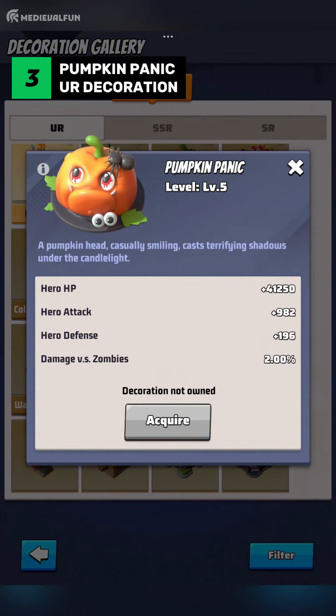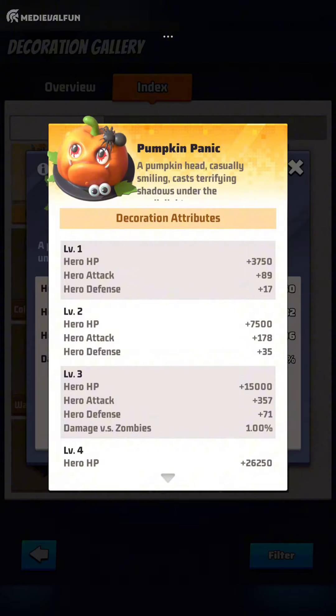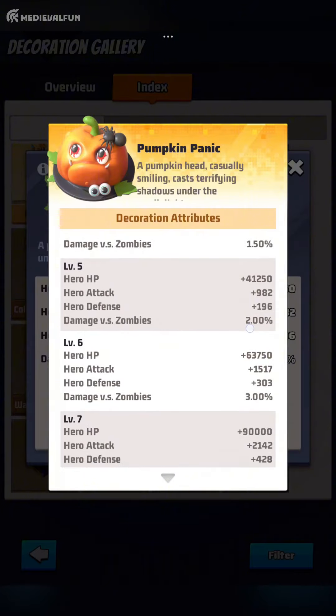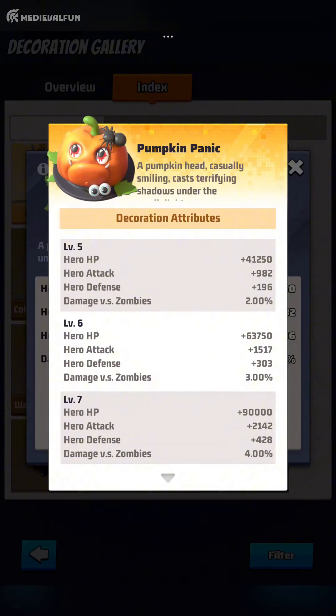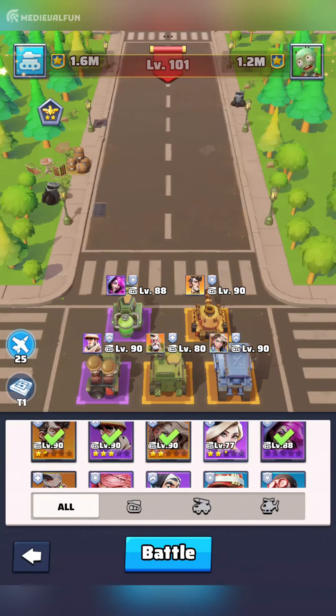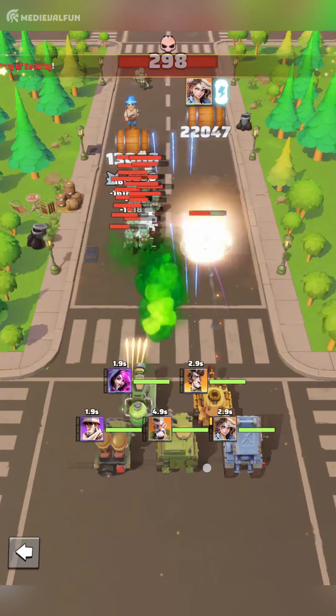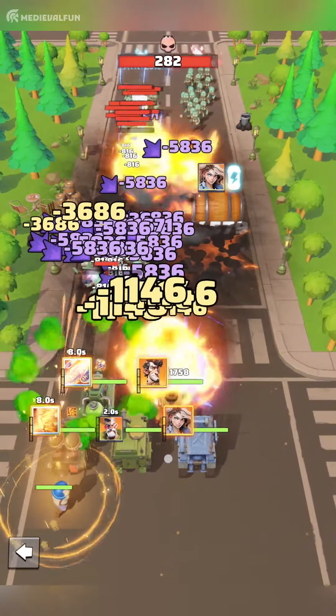Number 3: Pumpkin Panic. Pumpkin Panic is an essential UR decoration for any serious player in Last War Survival. This unique structure enhances your heroes' overall survivability and offensive capabilities with significant boosts to HP, attack, and defense. The 90,000 HP boost at the maximum level is precious for keeping your heroes alive in challenging battles. The attack increase of 2,042 allows your heroes to deal more damage to enemies, while the 428 defense boost helps absorb more damage. Additionally, the 4% increase in damage against zombies makes it essential for clearing stages around your base, hunting world map zombies, or participating in weekly events such as the zombie invasion. Pumpkin Panic's versatility makes it a top-tier decoration that can drastically improve your hero power.